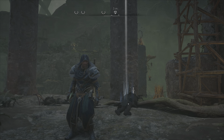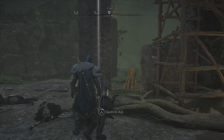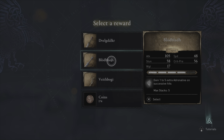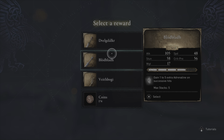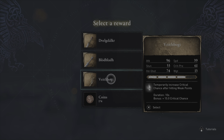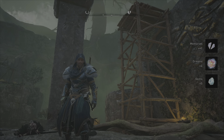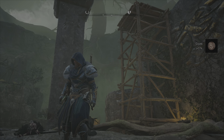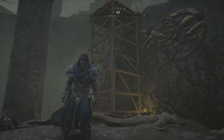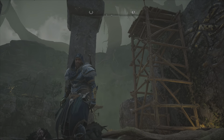In realm three, where you face Nidhogg at the end, I now have the ability to choose a weapon. In this realm they're upgraded to level four. In realm three they can also be upgraded to level five — you'll see that in the video.